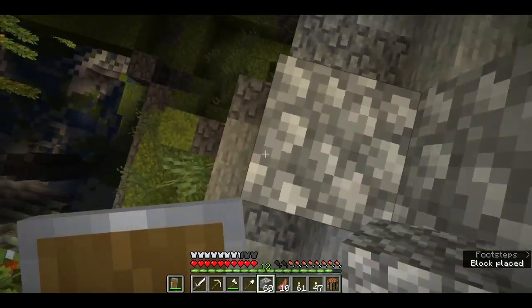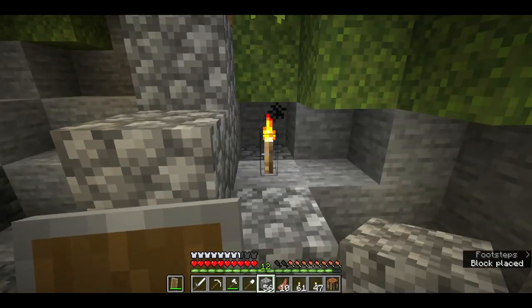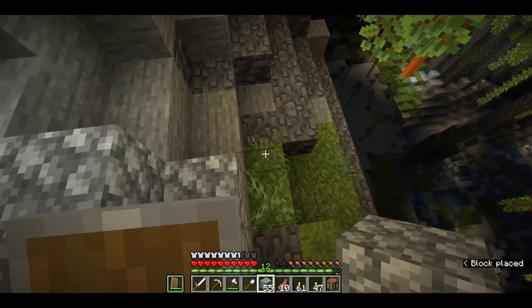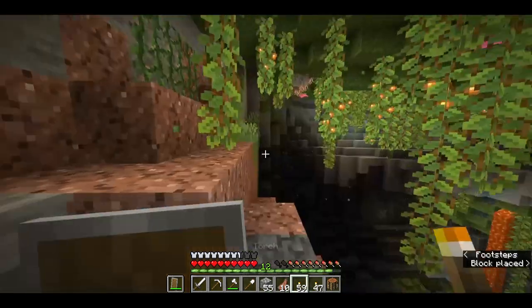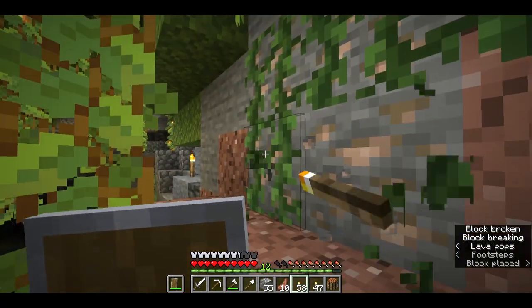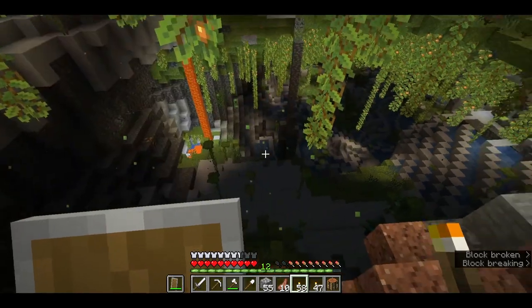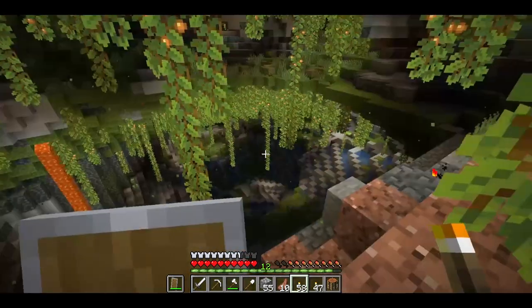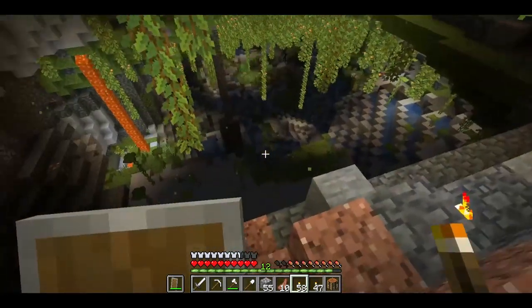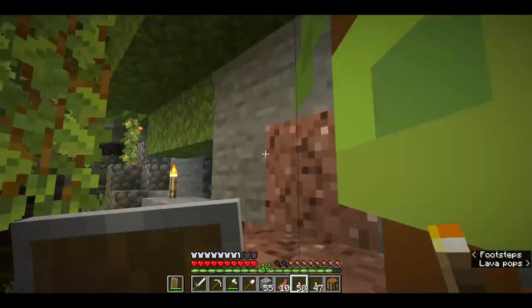I'm also going to add a staircase here so I can easily get out. I think this should be okay, I can do this without dying. I just need to light this up and get some stuff like the iron that's hiding behind these mines. I really think because this is a deep cave, if I go down to the bottom there might be diamonds. The Y level here is four, so down there could be close to diamond level.